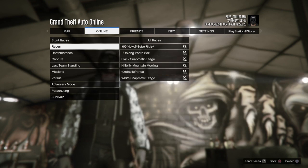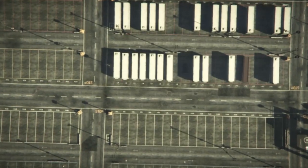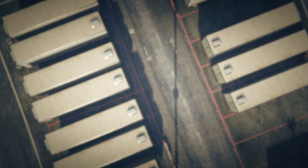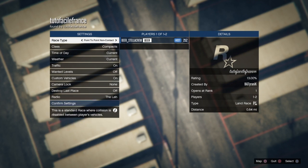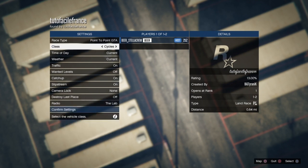I'll put the links down below for the jobs you need to start this. The founder is none other than Tuto Facile France — as usual, Mr. Frenchie has come up with an awesome glitch again. You're going to want to add the job I put in the description. Based on what platform you're on, make sure the race type is set to point to point GTA.